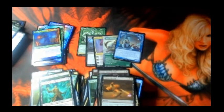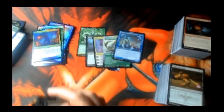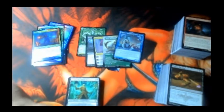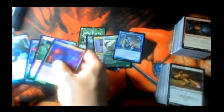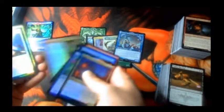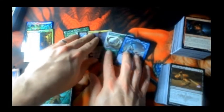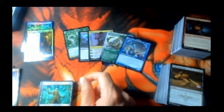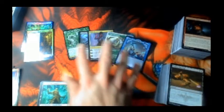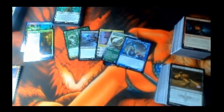That is the end of our packs. Let's tally this stuff up and see how much this box is worth. Coming off the top: foil rare, foil rare, and then all our rares. We got five mythics — Kaya the Inexorable, two gods, Battle Mammoth, and Burning Rune Demon. I promised you something a little special at the end.